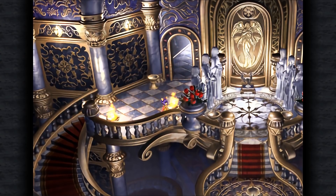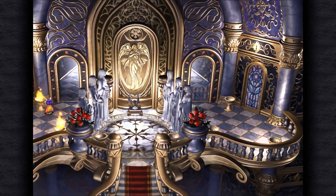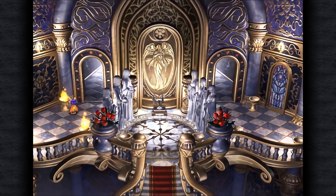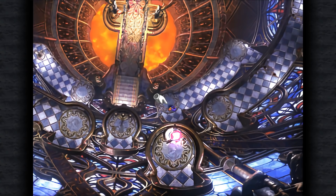We're going to be lighting these braziers aflame so that we can dispel the illusion over the doors, so we can travel throughout the dungeon.